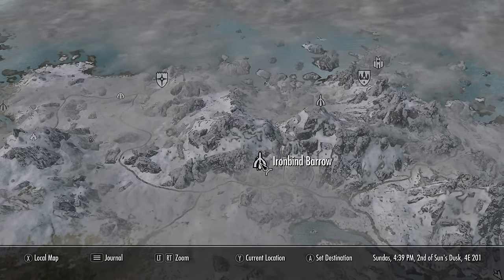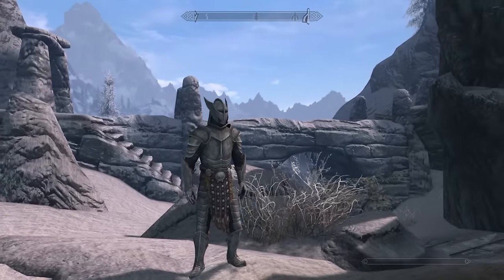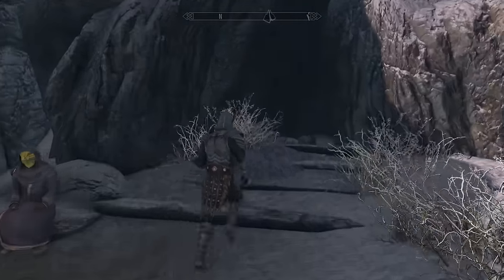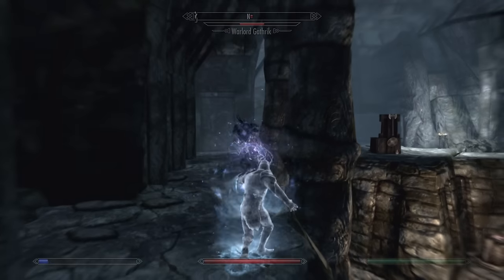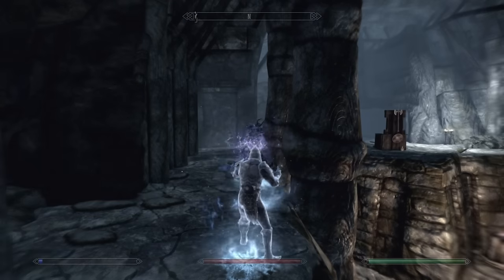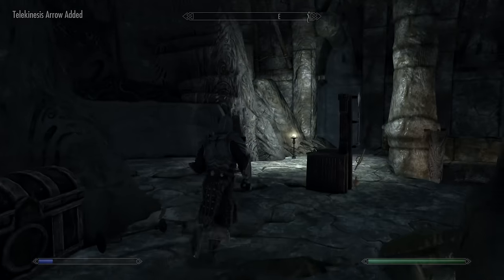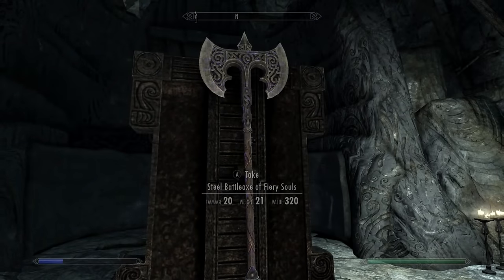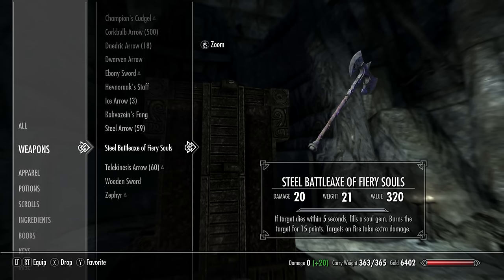Okay guys, now we're coming over here to Iron Bind Burrow — this is for our first unique two-handed weapon. You're going to want to come over here and make your way all the way back through the tomb. In the very last room you will find this throne. The Battle Axe of Fiery Souls is right here — this is a unique axe because the enchantment is unique and it can be disenchanted. It fills the soul gem and can burn target.